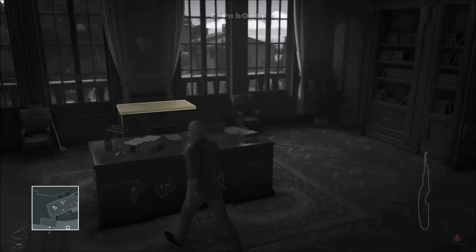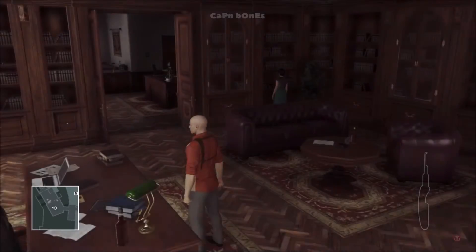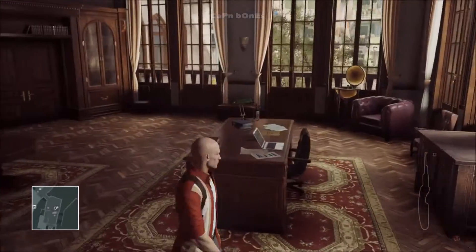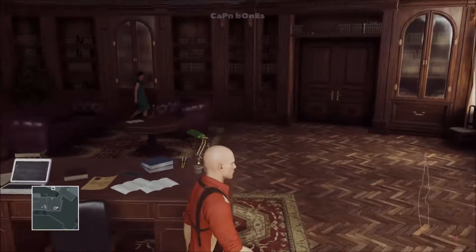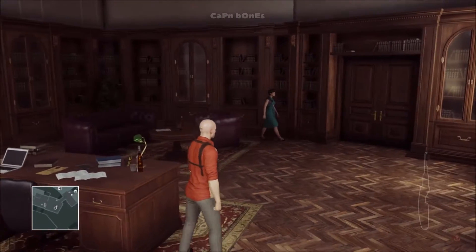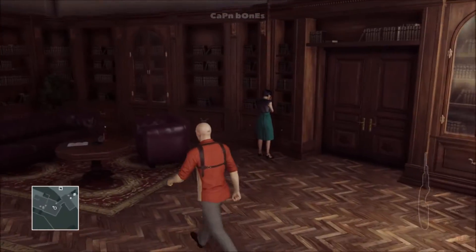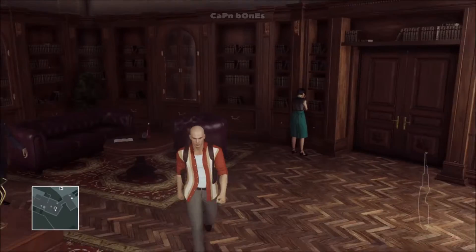We're going to stuff the lawyer/broker — that guy that's with the target — in the chest as well. See her? She is your number one enemy. She will be in this room quite a bit — she makes two stops in here and then one outside of the room. So you're going to have to work on some timing with her, with our target, and with this guy right here, the lawyer.